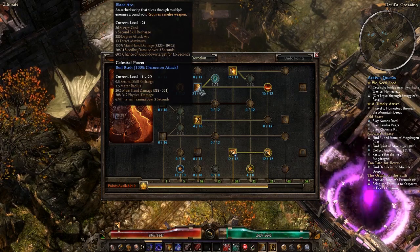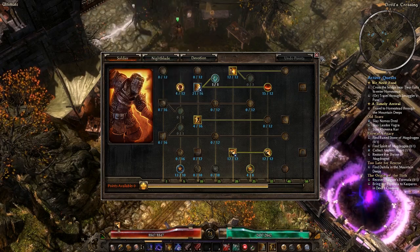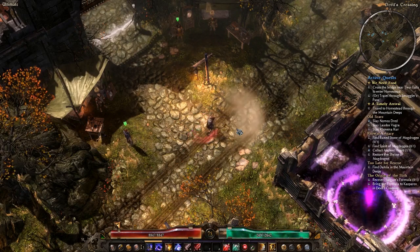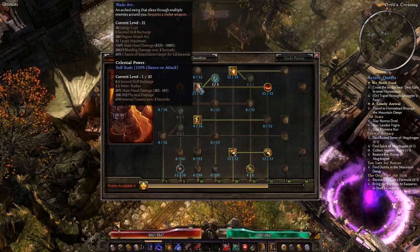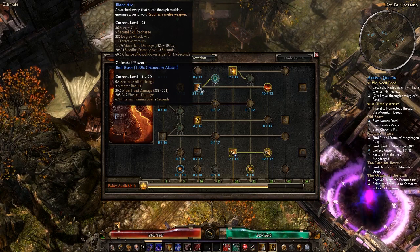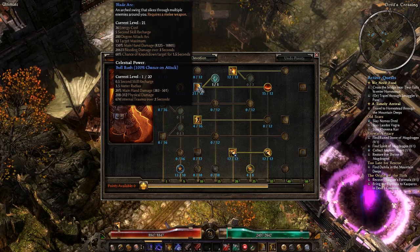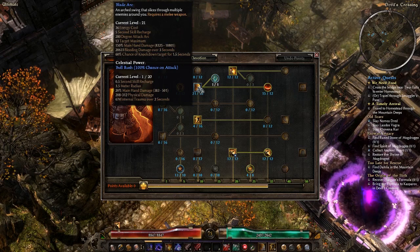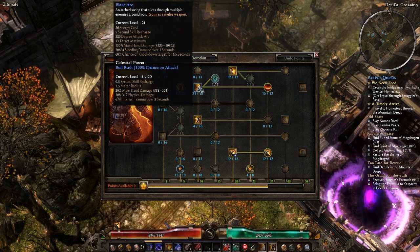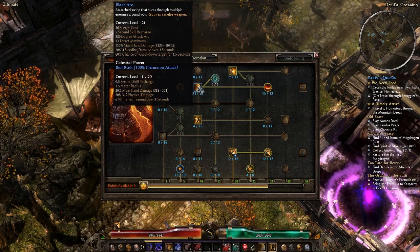Blade Arc: an arced swing that slices through multiple enemies around you, requires a melee weapon. Put simply, big arcs of blade directly in front of you. It has a lot of things going on. The first is it has an arc, being Blade Arc, so it'll hit in a degree around you. It hits a number of targets based on the skill rank around you.